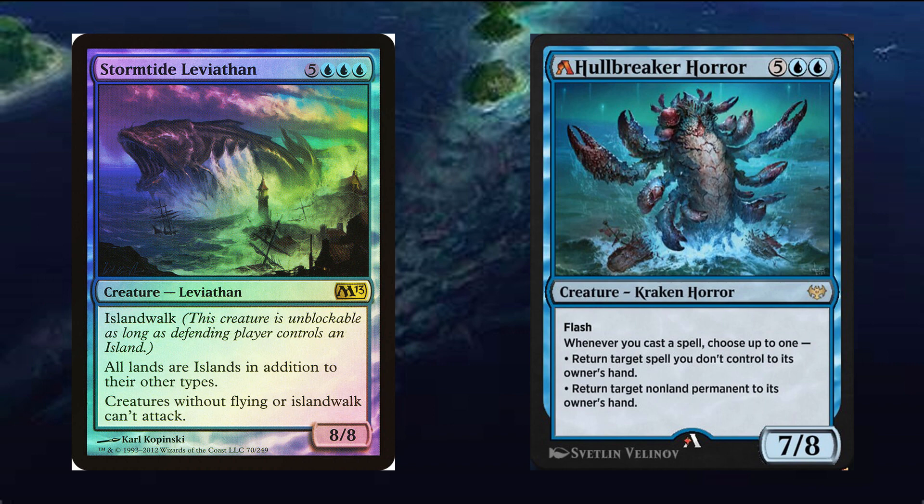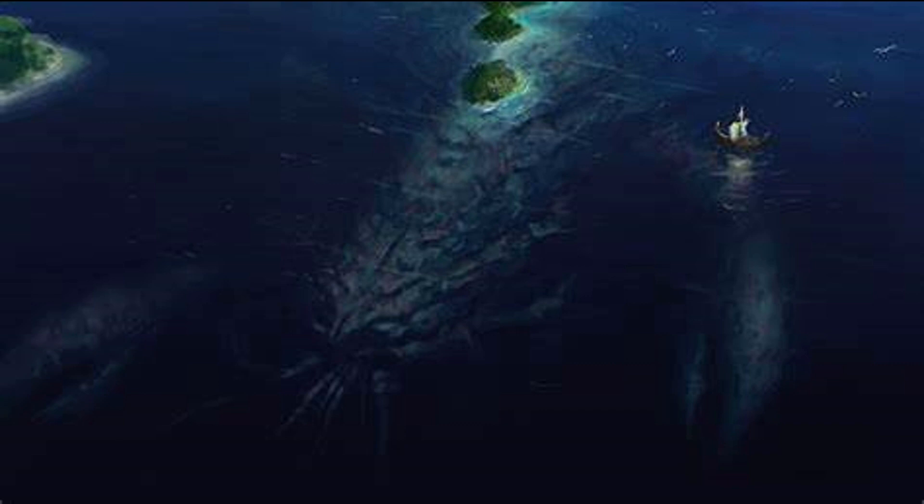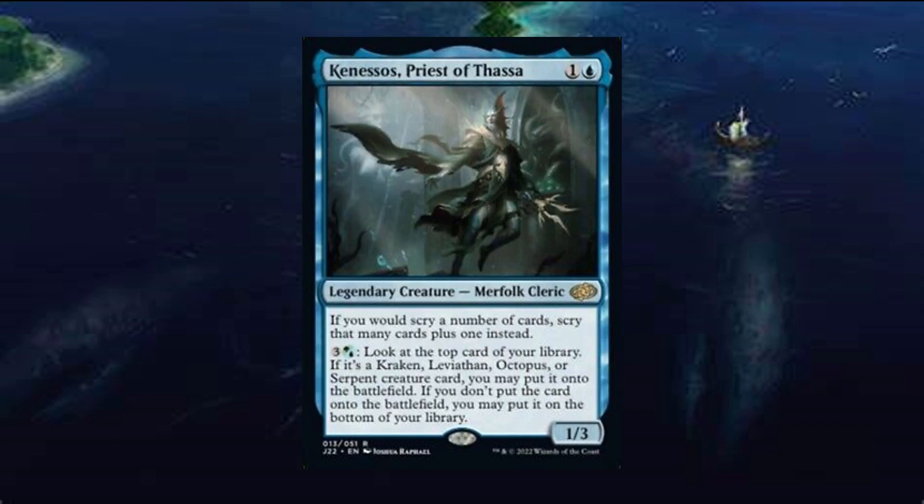Lorthos, Tidemaker can tap down permanents. Stormtide Leviathan practically disables the ability to attack. Hullbreaker Horror can bounce other people's stuff. And finally, Aesi, Tyrant of Gyre Strait will draw cards when you play lands and allows you to play additional lands. There are tons of sea monsters within these four creature types in Simic and loads of creatures or spells to make them better.